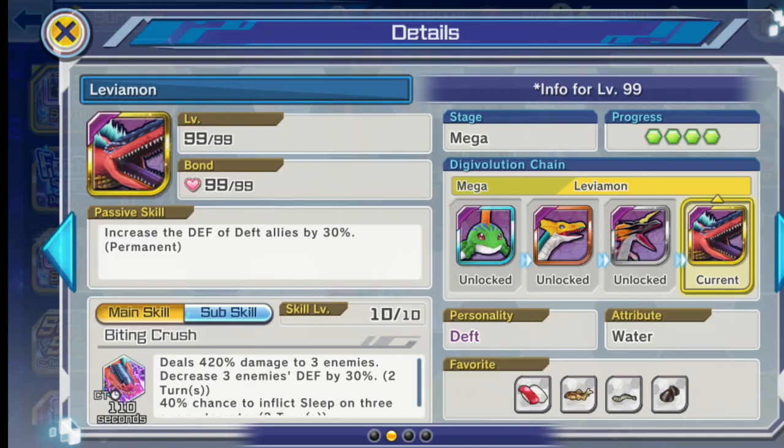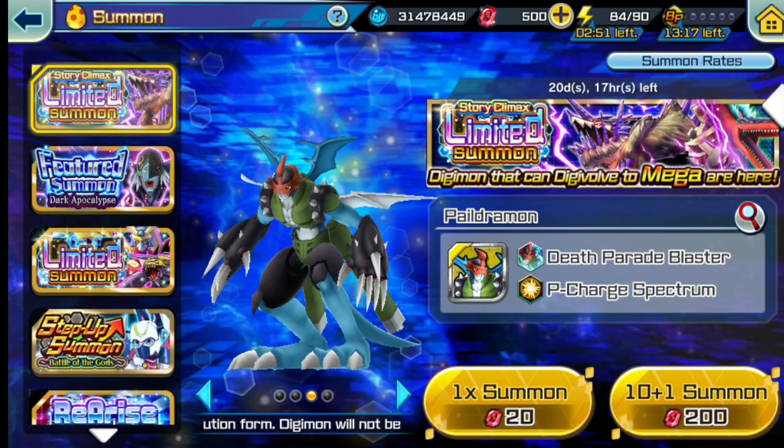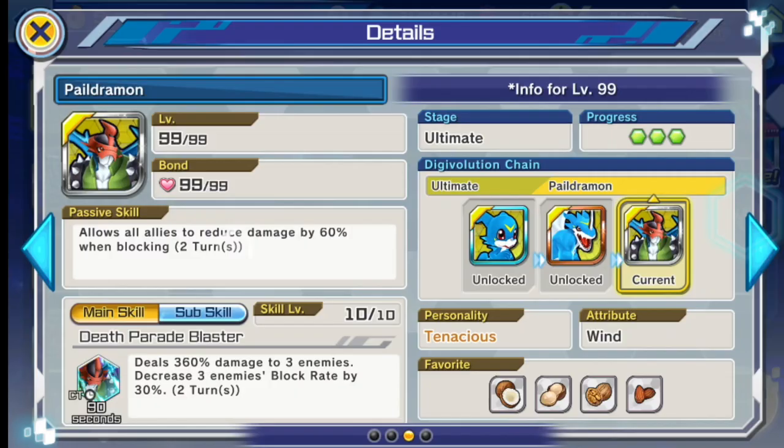Next is Paildramon. He's an ultimate Digimon — you can still get him for about 20 more days. His stats are good, almost the same as SkullGreymon, with quite high HP and DEF. He's a defensive Digimon since he's tenacious. The passive skill allows allies to reduce damage by 60% when blocking — the only problem is Digimons like Omegamon who ignore block.